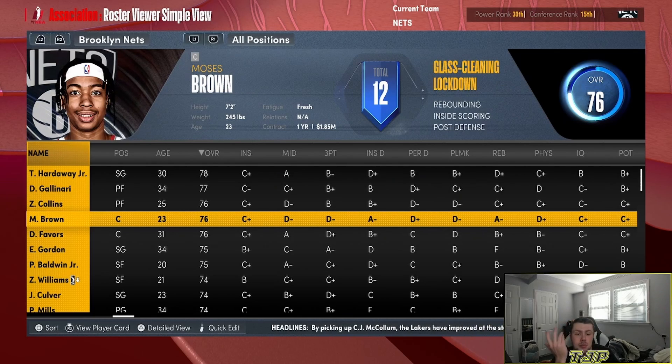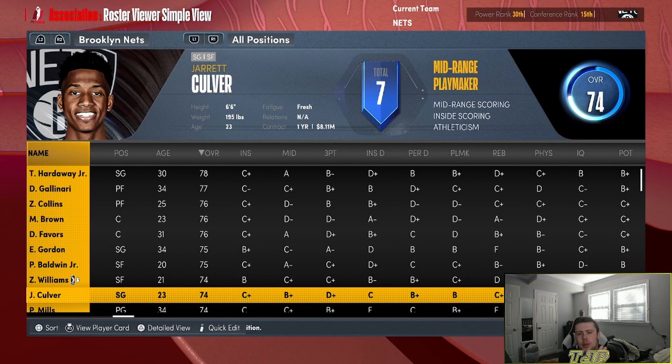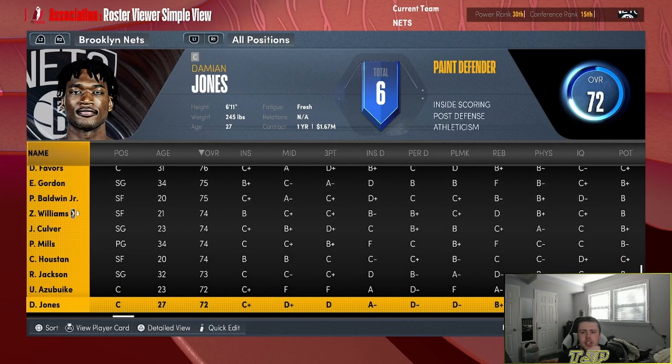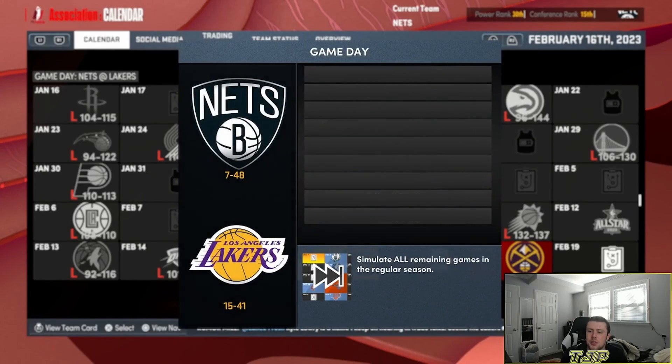The final roster: Tim Hardaway Jr., Danilo Gallinari, Zach Collins, Moses Brown, Derek Favors, Eric Gordon, Patrick Baldwin Jr., Zaire Williams, Jarrett Culver, Patty Mills, Caleb Houston, Reggie Jackson, Udoka Azubuike, Damian Jones, Terry Taylor. That's the final result of this atrocity of a team and of a challenge. I am never doing this again.